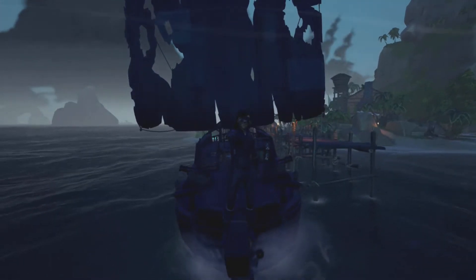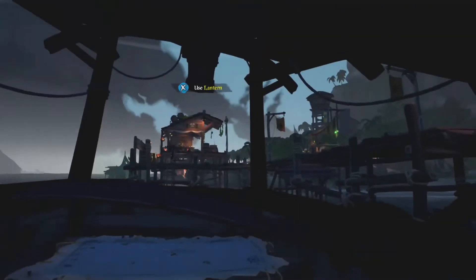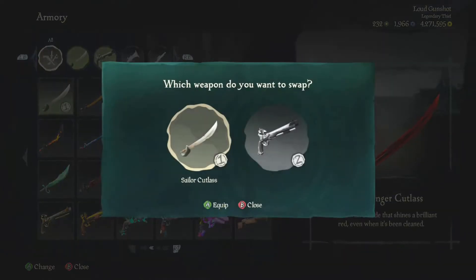What's going on guys, it's Killjoy, and in today's video I'm going to be showing you the Ruby Stinger Cutlass. It is the longest cutlass in the game — it looks so funny. So this is what a normal cutlass looks like, it just goes to the edge of your screen, and this is what it looks like when you charge it — looks pretty normal.